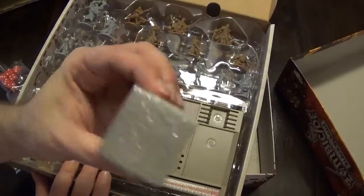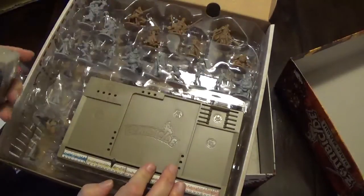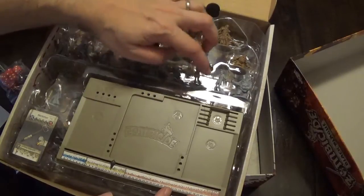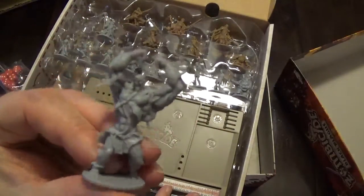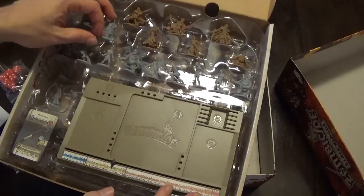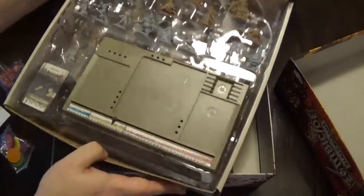There's the Zombicide deck of cards. Obviously this is a mix of equipment. And these yellow ones are zombies — so when you spawn zombies, you draw a card to find out how many spawn. There's a good mix of zombies in there. And of course the Abomination, with the guts kind of hanging out. And there's a necromancer — he's kind of like a mobile spawn point who'll spawn zombies all over the place as he moves.